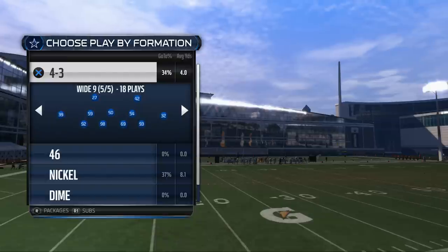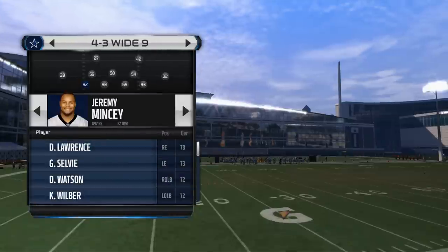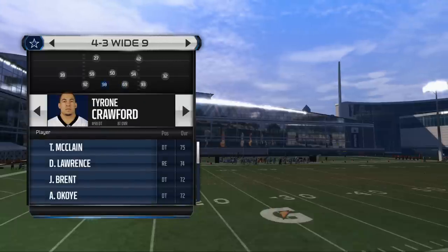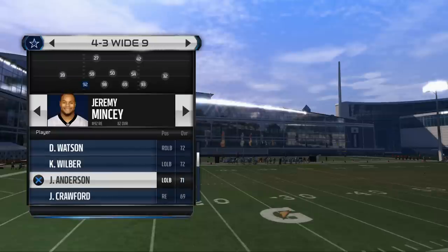The 4-3 Wide Nine is really effective. What I like to do is put my stronger pass rushers on the outside of the defensive line and my stronger, more bulky guys on the inside. The cool part about this defense — especially the way it works in Madden 15, and hopefully in Madden 16 — is that we can get some gap pressure. For our defensive ends, we want good linebackers that have decent pass rushing abilities.